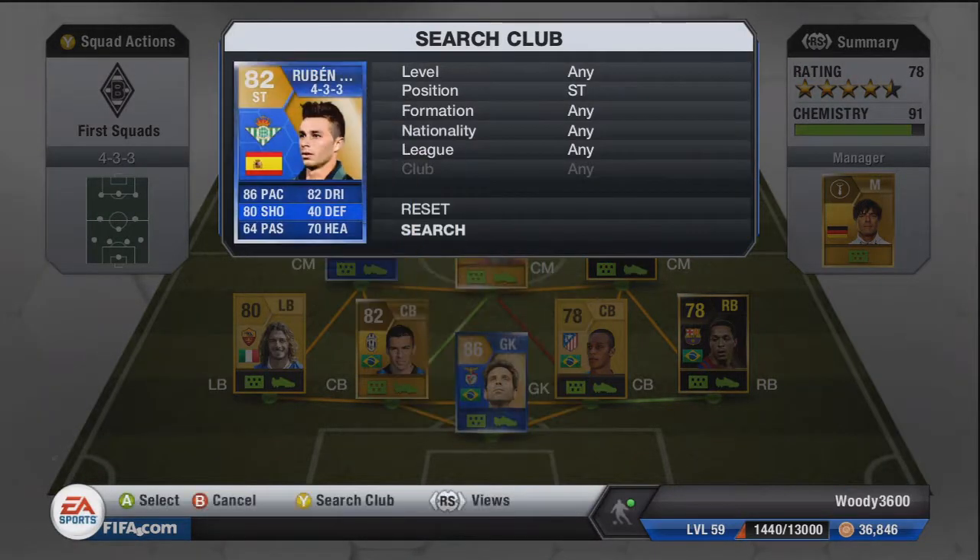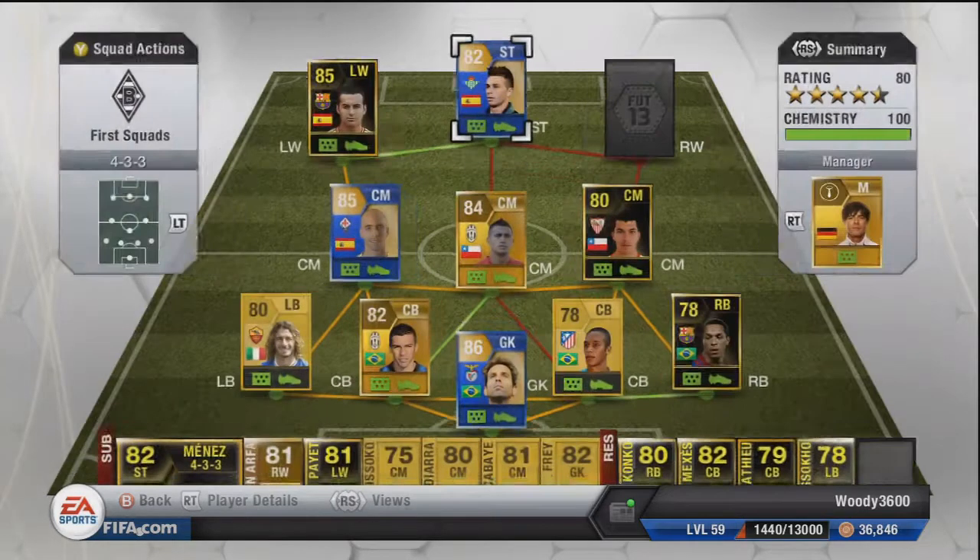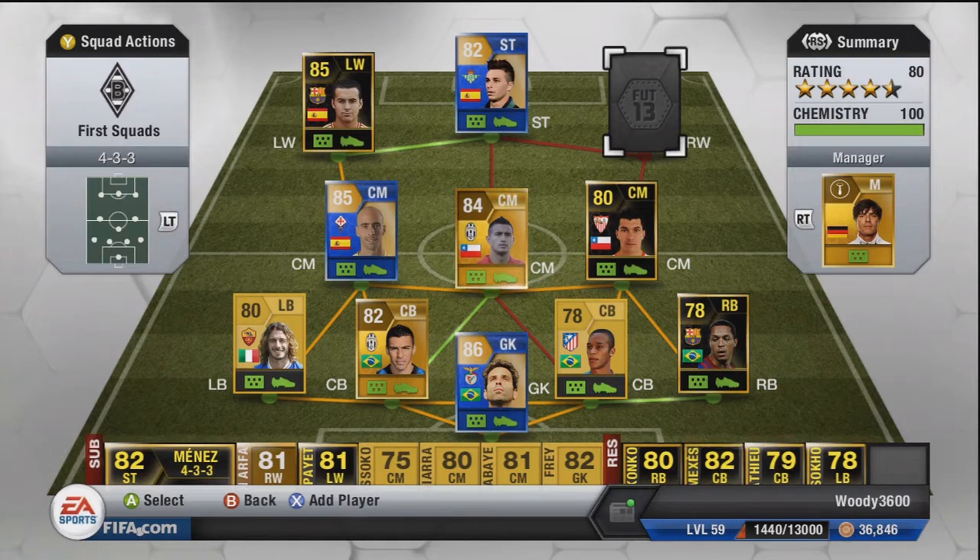Starting alongside him up top is Ruben Castro, who I've used in a previous squad builder and really enjoy. 86 pace, 80 shot, 82 dribbling are his standout stats — only three star weak foot and three star skill moves, but he just scores goals. He's an absolute finisher and will score with any foot. His shot power is superb — really powerful — and he'll blast the ball into the net high, low, or to the near post. It doesn't matter; the ball ends up in the back of the net.